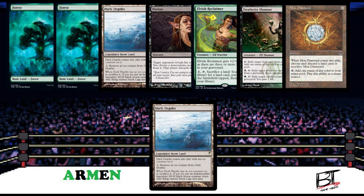First, in this corner, playing his Dark Depths Turbo deck with an opening hand of two Forests, Dark Depths, Duress, Duress, Elvish Reclaimer, Deathrite Shaman, and Mox Diamond — he is the fearless Sir Armin.